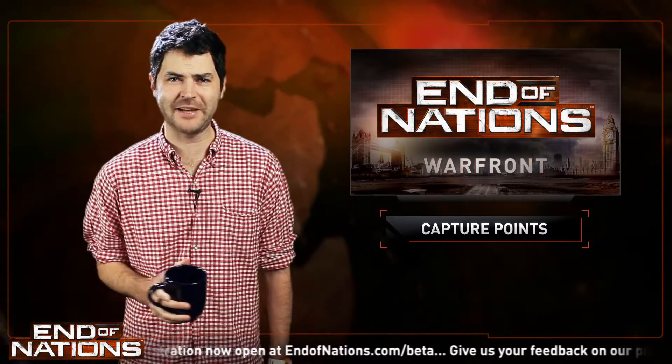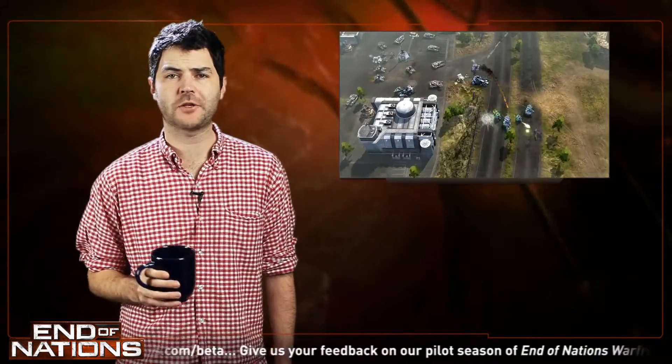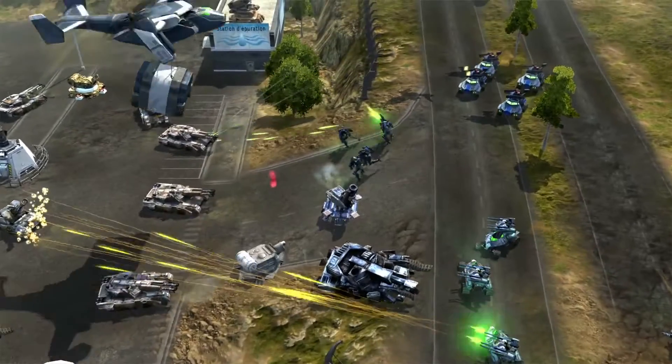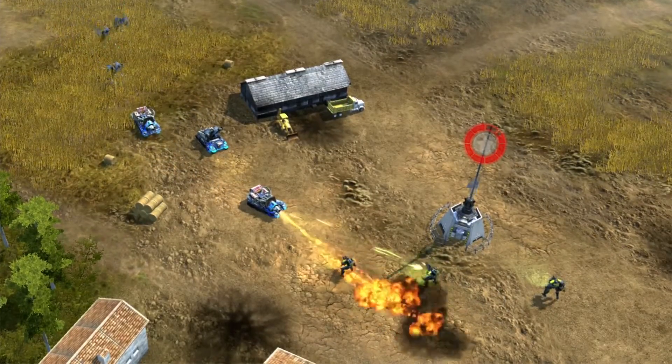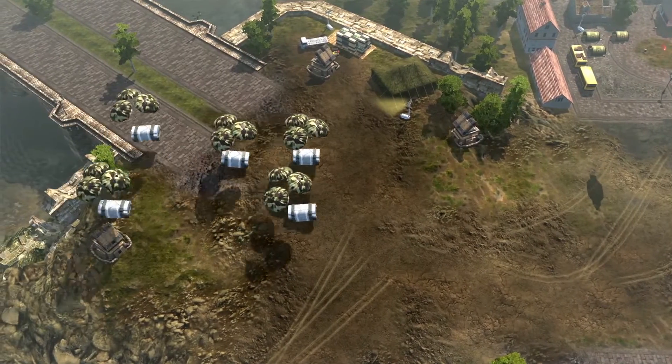At End of Nations, capturing victory points will lead you to victory. Holding resource points allows you to call in reinforcements, purchase tactical structures, and use awesome abilities to swing the tide of the battle. With landing zones you'll be able to deploy your units further up the map to get them into the action a lot quicker.